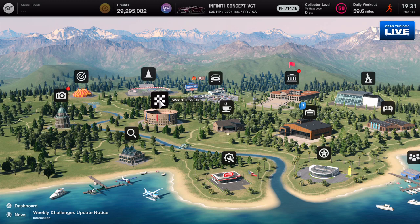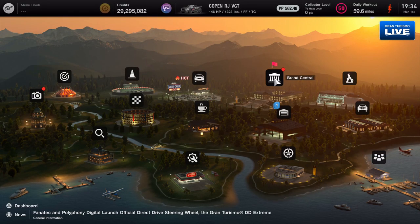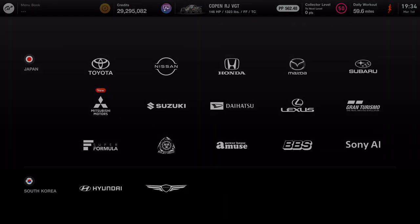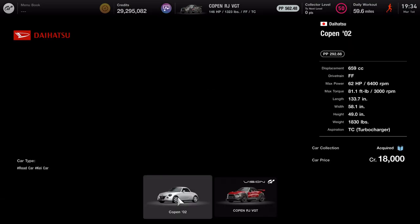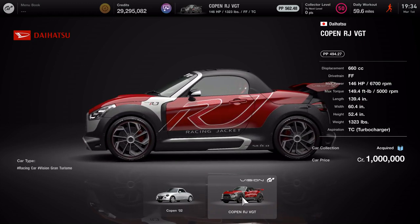I'm gonna run a time trial at Sardinia Road Track A so that all the cars will come up in their respective PP areas and PP ranges. We're gonna see which ones handle good, which ones handle bad, which ones are really super fast, and which ones are driveable and which ones aren't. For this time trial we're gonna be using the Daihatsu Copen, so we're gonna go over here and take a look at what the stats are for it.